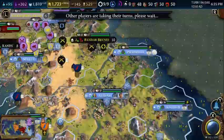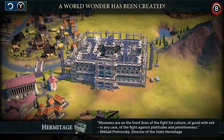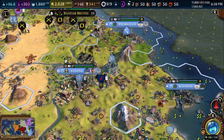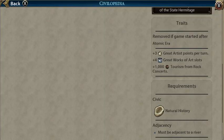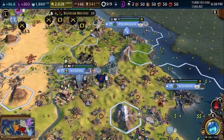The Hermitage, against all odds, has been completed. That is our first neighborhood, and that's the boost for flight. The Hermitage gives us plus 3 Great Artist points per turn and plus 4 Great Works of Art slots. I thought I could put a great musician in there — apparently not.